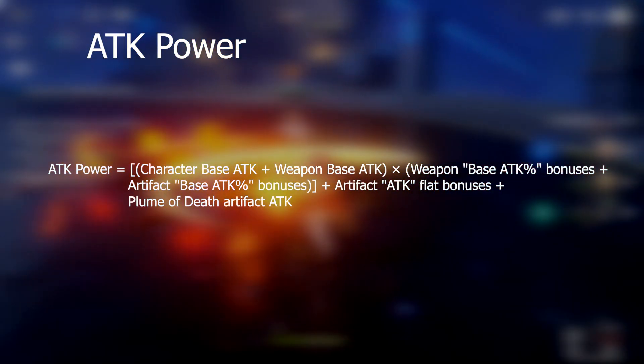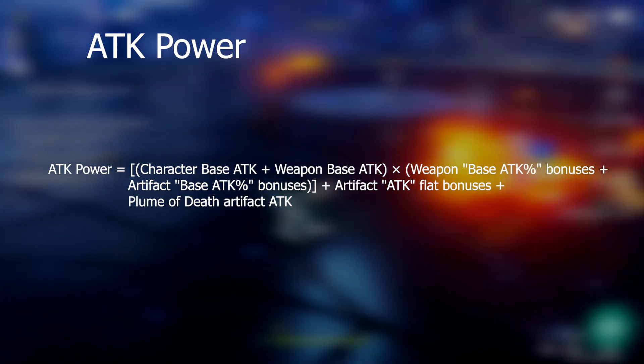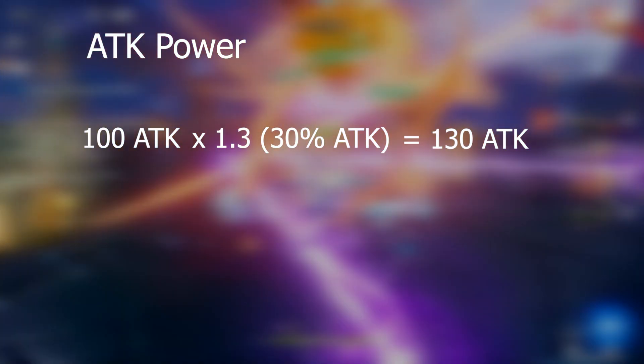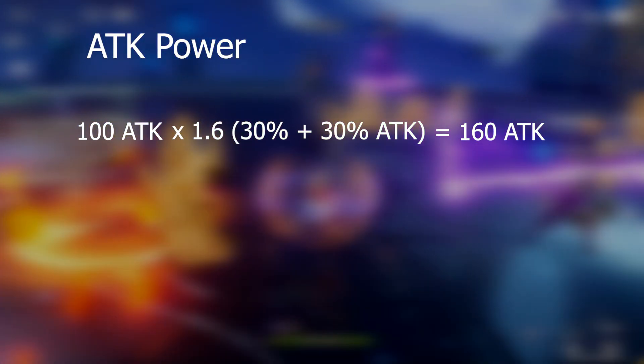If you're stacking attack percentage on all your artifacts, you're getting diminishing returns because they actually add together instead of multiplying together before final damage is calculated. For example, I have 100 attack total. I gain 30% base attack from one artifact — that's a multiplier of 1.3, so now my total attack is 130. But if I add a second artifact that also has 30% base attack, I'll add 30% to make it an increase of 60%, so now I have 100 times 1.6, which equals 160. But there's nothing wrong with that, you say — and there isn't.